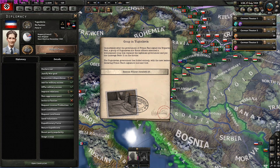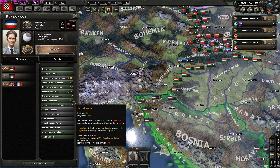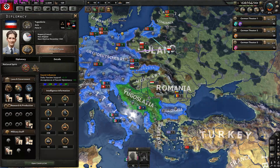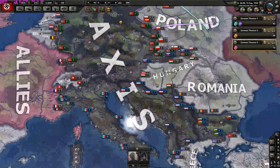Yugoslavia signed the Tripartite Pact but then had a coup. The event reads: 'Immediately after the government of Prince Paul signed the Tripartite Pact, a group of Yugoslav Air Force officers executed a well-planned coup, replacing the legitimate government and putting Peter II on the throne. The new leaders declared the pact signature null and void.' They're now being guaranteed by the UK and France. However, I could invite them once more — I think that event needs to be reworked since you can just re-invite them immediately. They should add a modifier preventing Yugoslavia from rejoining the faction.